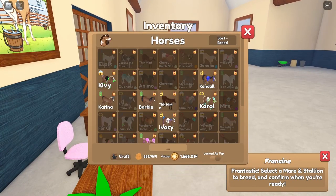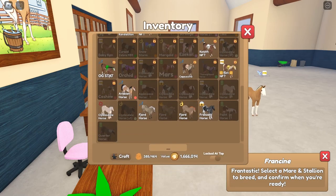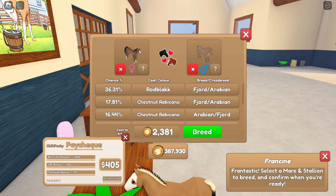Let's go ahead and pick our next pair really quick. I think we should go for a kin coat again, so we're gonna go with Kendall and pick one of these random fjords that I have. We are going to wait four minutes — I'll see you guys in four minutes.